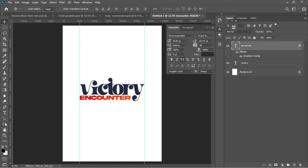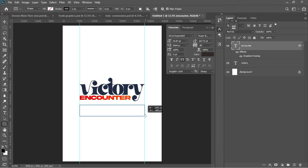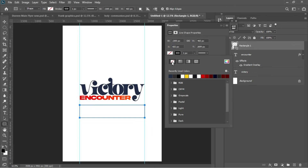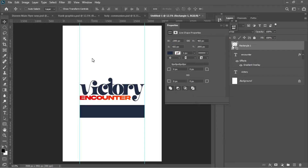Next, I'll go for the Rectangular tool and draw a nice rectangle where I'll be placing my theme and text. I'll maintain the deep blue color for this rectangle, select it, and use my arrow keys to move it underneath the 'Encounter' text.